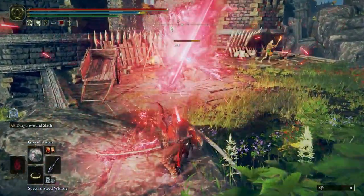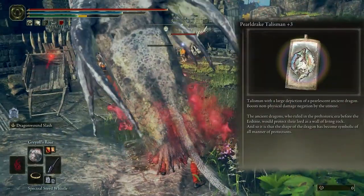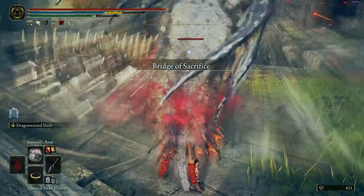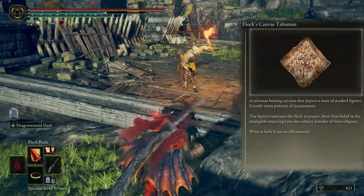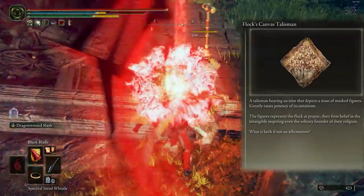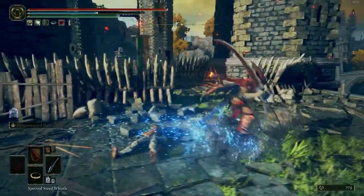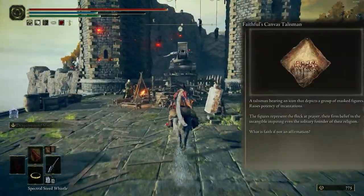Next is the Pearl Drake Talisman to boost non-physical damage negation. Another talisman is Flock's Canvas Talisman to raise the potency of incantations, and the last one is Faithful's Canvas Talisman — it's like Flock's Canvas but lower.